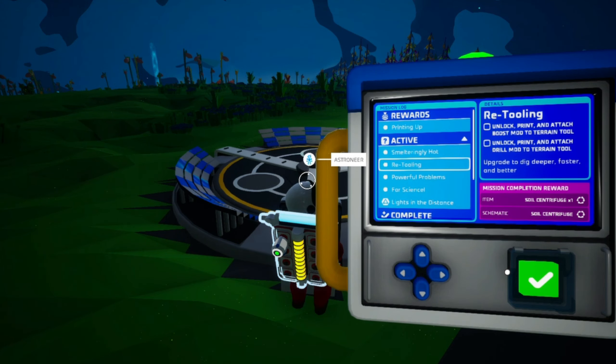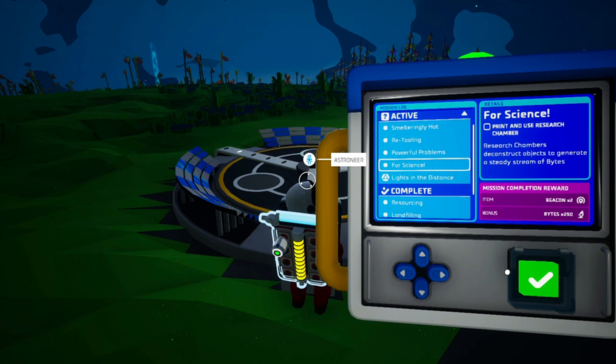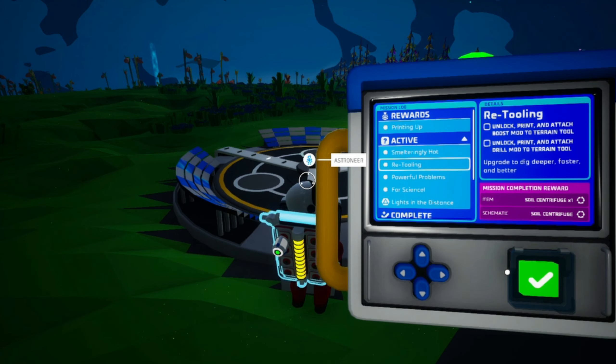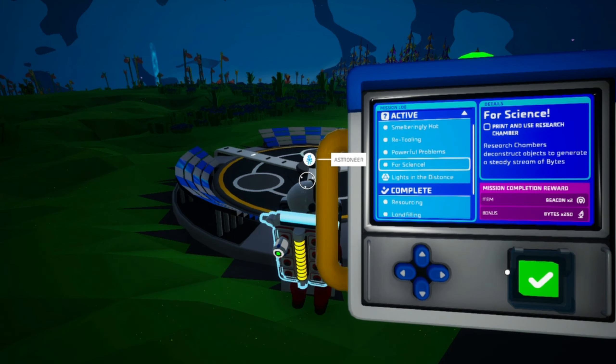Unlock and print a smelting furnace, and refine some things. Still need to figure out how to get those tools. Small batteries — print and connect a smelting generator to the power network. I don't want to make a smelting generator — why do I need to make one?